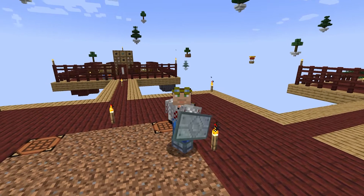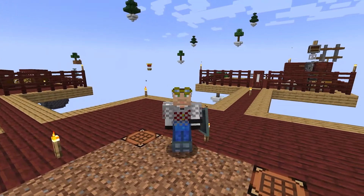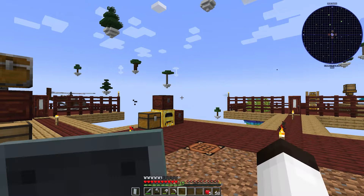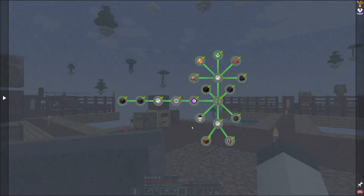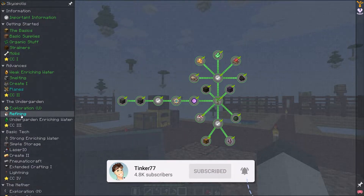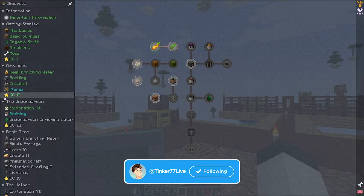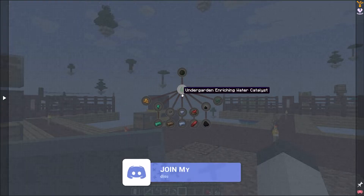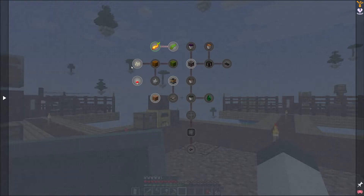Hello everybody, welcome back, this is Tinker 77 and we're back on my Skyopolis world. This is episode four and we're going to start right away from what we did last time. Last time we were in the undergarden. Looking at the quest, we did the undergarden and the exploration tab which had a lot of the resources we needed. Now we're going to work on refining, which has a bunch of different quests dealing with smelteries, and then we'll make the undergarden enriching water which produces lots of different resources.